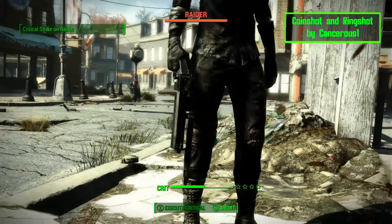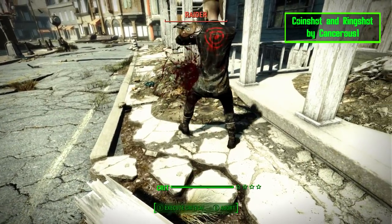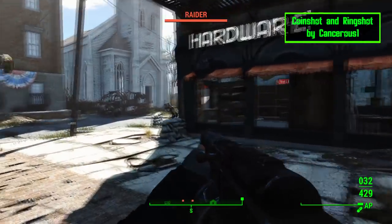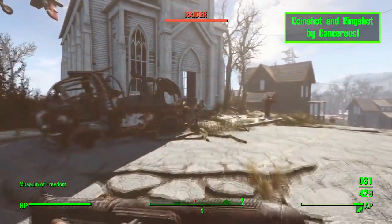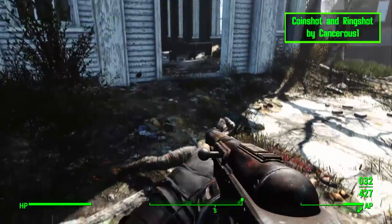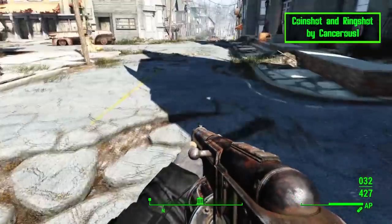Now that you have some extra caps to spare, why not shoot them into your enemies with the mod Coin Shot and Ring Shot. This mod adds 2 new receivers to the weapons workbench that do 129 base damage without any perks. Along with the 2 new receivers are 2 new ammo types you can craft at the chem station. The ammo costs 120 caps or 1 gold and 12 plastic to make, allowing you to finally bust a cap into someone. Once your target is dead, make sure to check their body because you will be able to reclaim some of your caps.